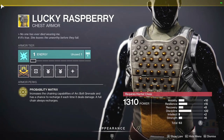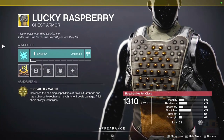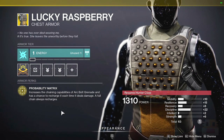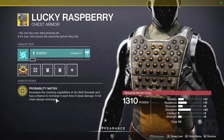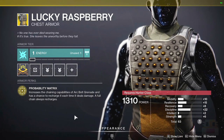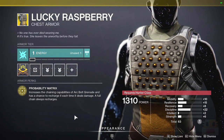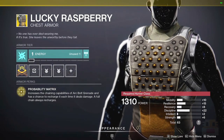Up next for the Hunter Exotic, we have the Lucky Raspberry. Probably the best item on sale today — very close to being in my top 10. It used to be in my top 10, just a lot of new Hunter Exotics doing really well and kicking it out. It increases the chaining capabilities of Arc Bolt Grenade and has a chance to recharge each time it deals damage, and a full chain always recharges it. So basically, every enemy you hit with the chain of the lightning gives you 25%, and a full chain is 4 enemies — which is 100%.